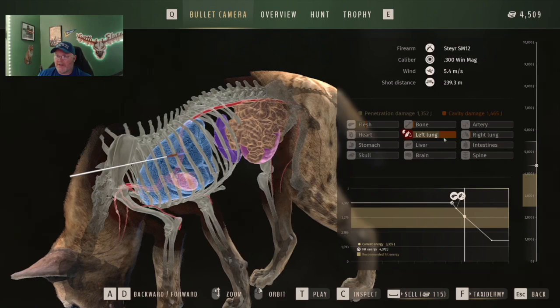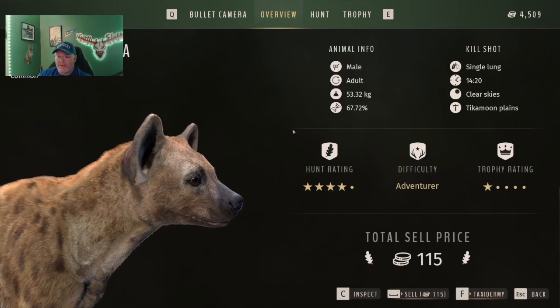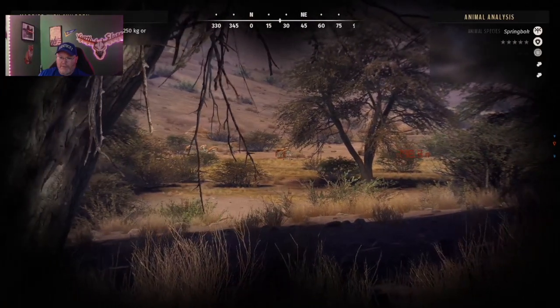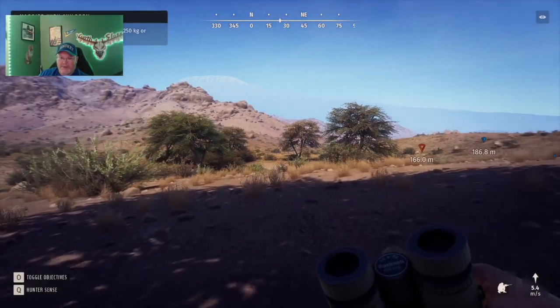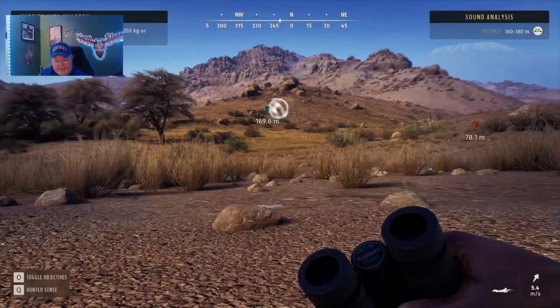We can look at the overview. The reason I got a four-star is because I used a tier-six weapon on it — it's a little too high of a weapon tier. Now I'm staring at my first five-star — a five-star male springbok just bedded down right there. I'm going to zero to about 150 meters using Grandpa's Old Rifle, which is a tier four.